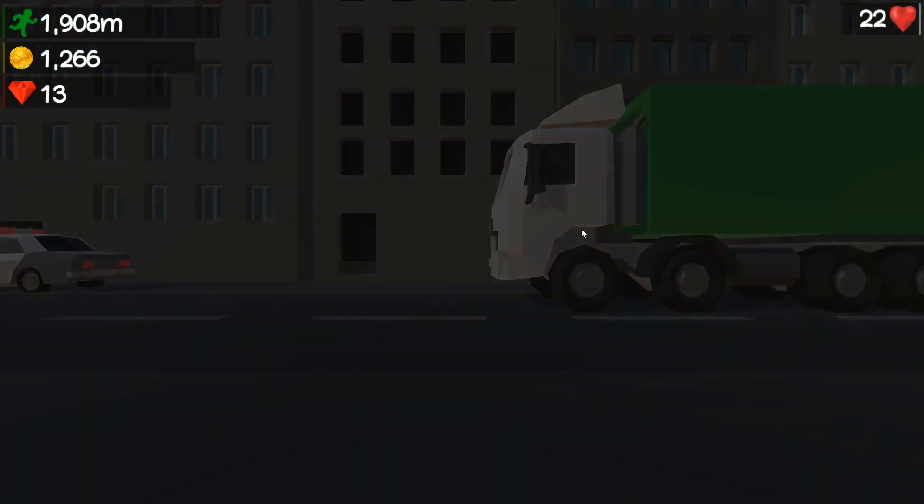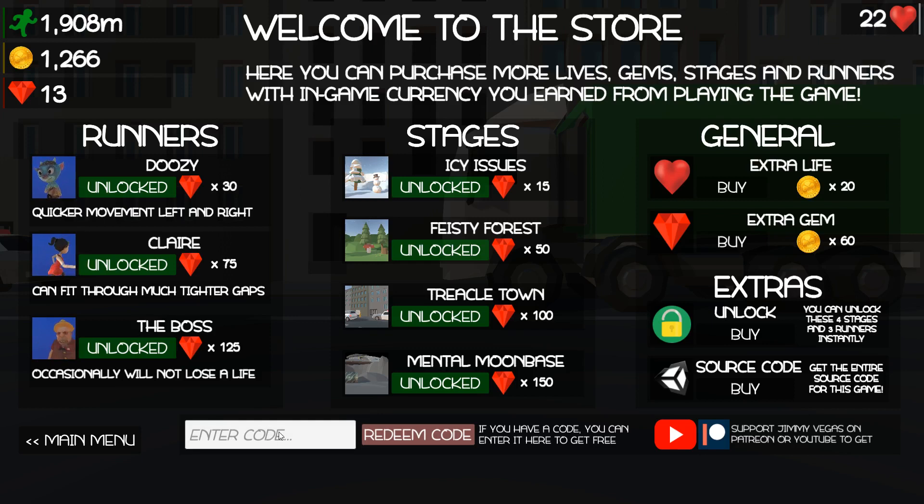Another thing I was quite keen to put in are these little codes, and I do give codes to people on Patreon or YouTube memberships as a little bonus, but I'm going to give you guys a code now that you can use to get an extra thousand coins in this game. This game is completely free, so why not enter the code? The code is JV37EXTRA1000C. You can only redeem these codes once, so as long as you've never used this code before you can use it once — everybody can use this code. We'll see this go to 2266 coins, and you can spend them on anything in the store — probably lives or gems, and the gems buy the stages and runners.